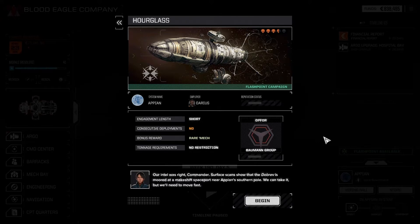Blood Eagle Company is taking on another Flashpoint today. We're following up on a lead on the Dobrev. We'll be going up against the Bowman Group here — gonna expect some heavy resistance.